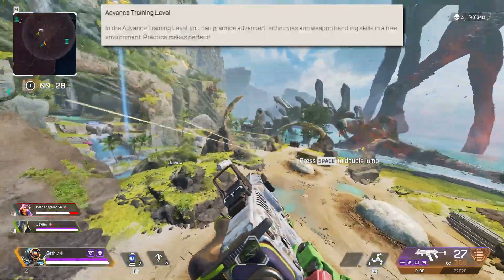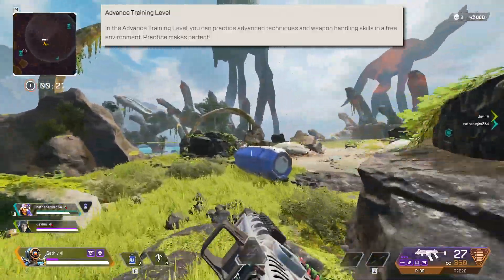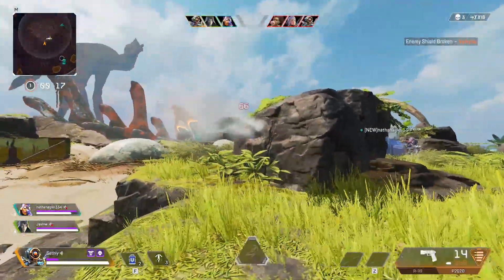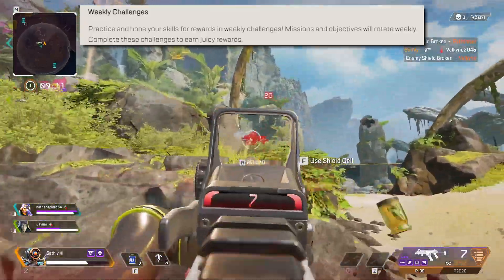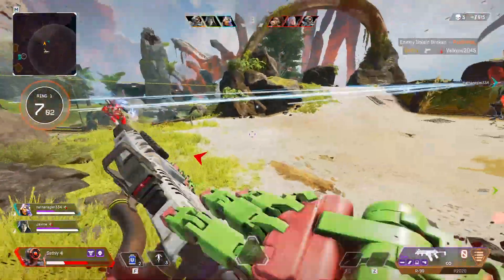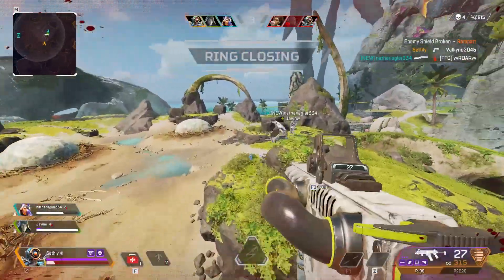Now onto the game modes. They have Advanced Training Level, where you can practice advanced techniques and weapon handling skills in a free environment — practice makes perfect, so it's kind of like firing range. Next, onto the weekly challenges: practice and hone your skills for rewards. Missions and objectives will rotate weekly, and you can complete these challenges to earn rewards. They also mention a new arena map, Overflow, which is actually an arena map we've had for a while, but they're calling it new.